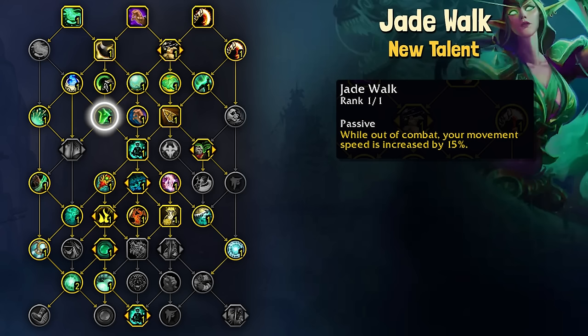Jade Walk is an out-of-combat 15% increase to movement speed. I like this — it's nice and simple for doing Shroud skips or just general running speeds in dungeons between packs.